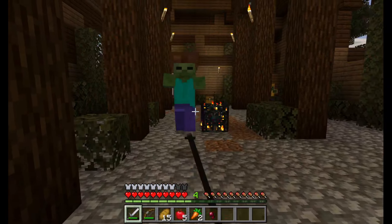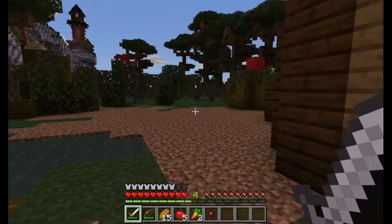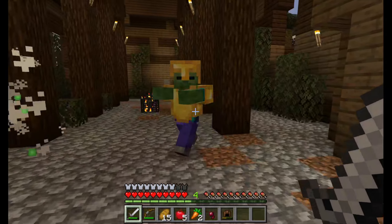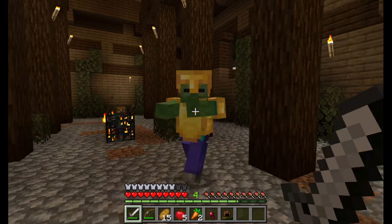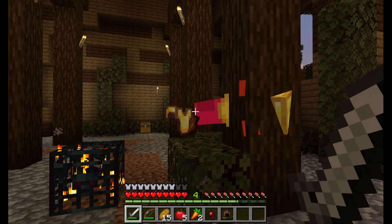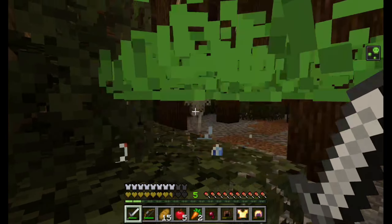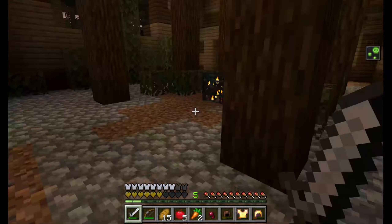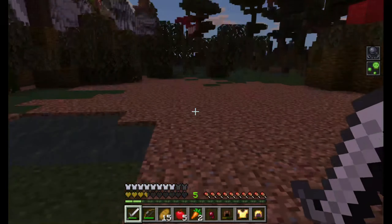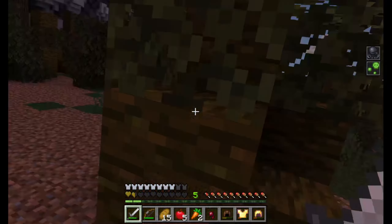Oh there's a ship over there. Oh there's a witch! Get the hell out of here — retreat. Can't get away from them.